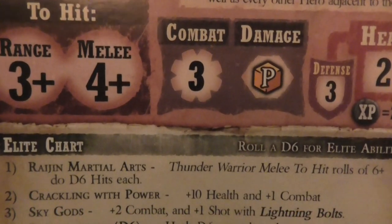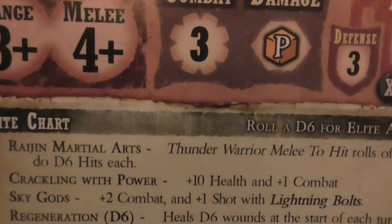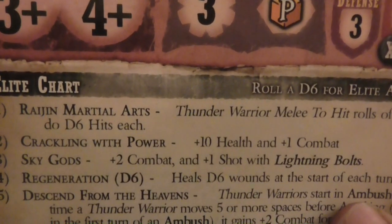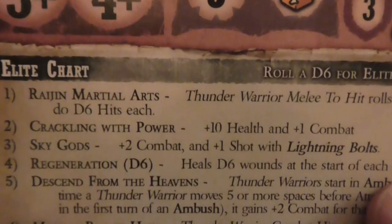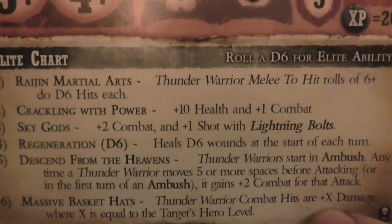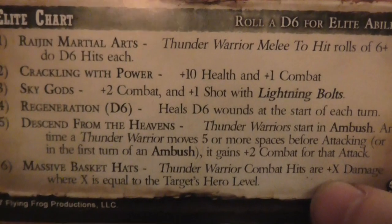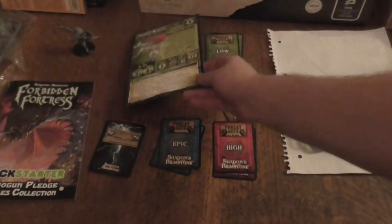The first combat ability is the same. The second one is different — Crackling Power: plus ten health and plus one combat. Sky Gods: plus two combat and plus one shot. Regeneration is still the same. Descend from the Heavens is the same, and so is Massive Bucket Hat. So there were one or two slight differences between the two sides.